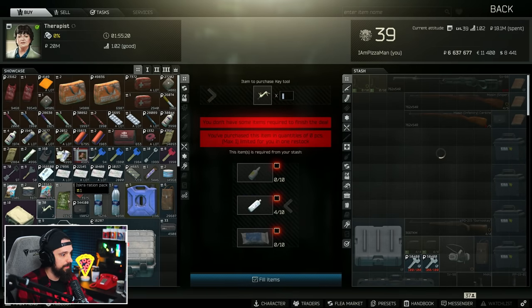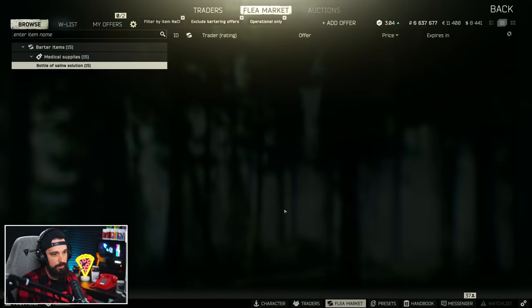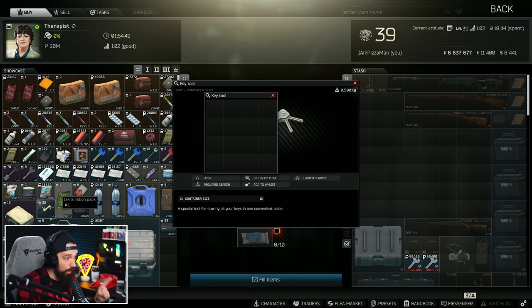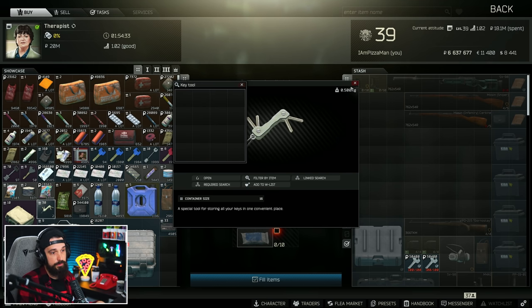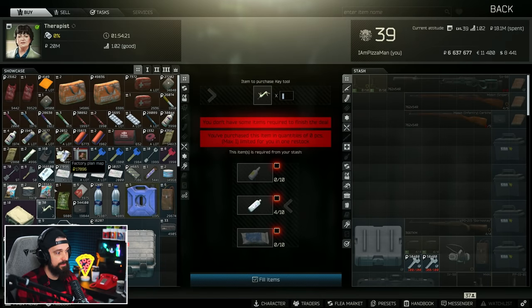The key tool is one of the oldest utility cases. You can get it from Therapist Level 2 by bartering 10 chlorine, 10 saline, and 10 H2O2. If you're buying everything it can be a little pricey, but everything is so much cheaper than it used to be — probably a few hundred thousand rubles now. The utility is that it just holds keys — it is a one-cell case that opens up to a four by four, so the space ratio is really good. A lot of people go in with a docs case and a key tool because that combination, with one of the bigger secure containers, lets you hold just about anything you want. You can purchase these on the flea market because you can find them in marked rooms — they go for about 800,000 rubles — so this barter is much, much cheaper.